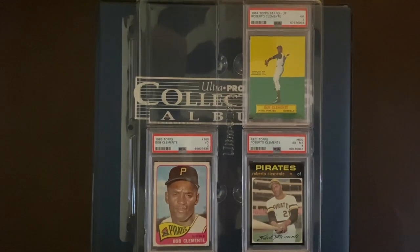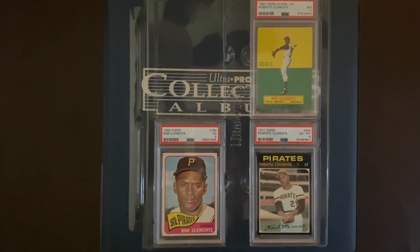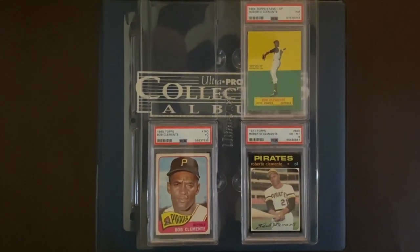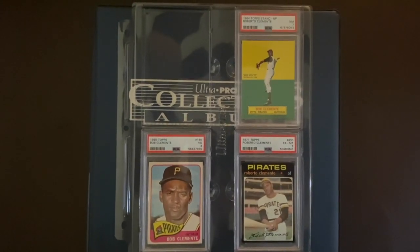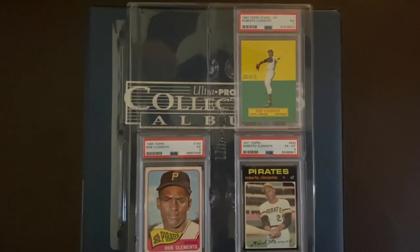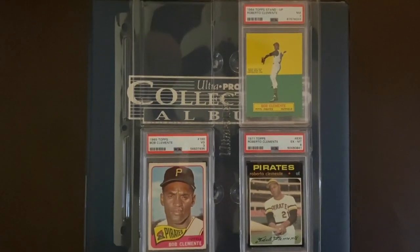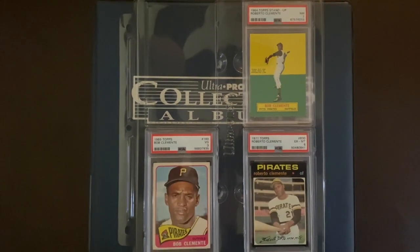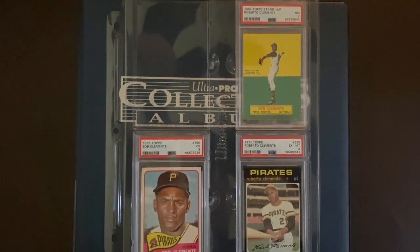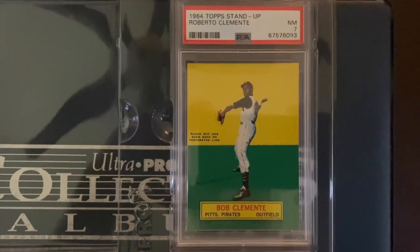I'd love to know what would your four be — your Fab Four Clemente playing days cards. You can do it within your budget, or you can do your dream list where money's not an option. With me, obviously, the budget comes into play, so I tried to pick four that aren't the most expensive cards of his, but from a design standpoint and other standpoints, they're just my four favorites. The 56 Topps I'll talk more about later. But this next one here — I love this set. It's the 1964 Topps Stand Up Clemente in a PSA 7.